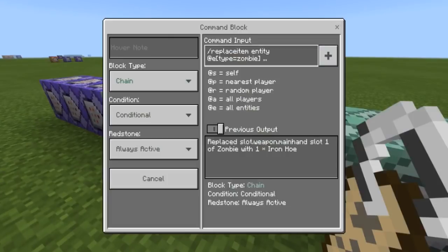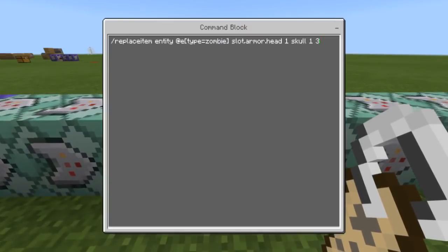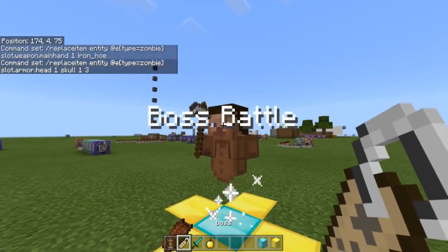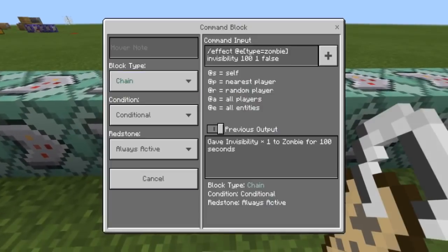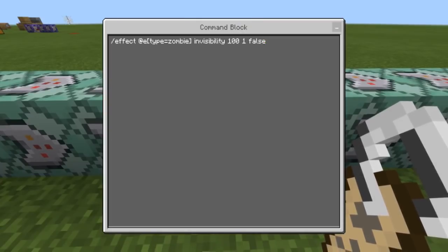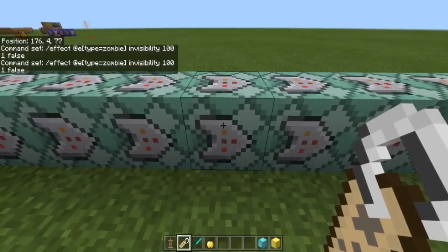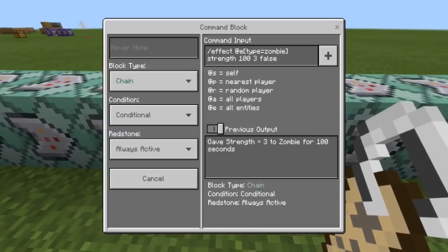The iron hoe command is followed by slot head, skull one three — that is the skull for the human, so as you can see he has a human skull. Then: effect at entity zombie type equals invisibility, 100 seconds, level one, false — so it gives particle effects and makes him invisible for 100 seconds, which should be more than enough to kill him. Then strength, 100 seconds, level three — so he is pretty strong.